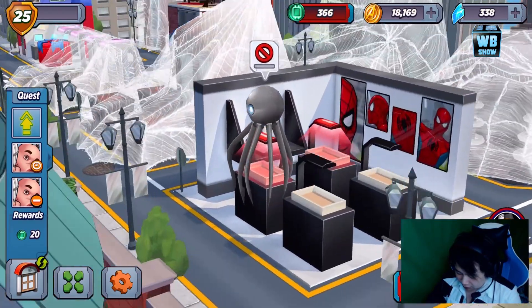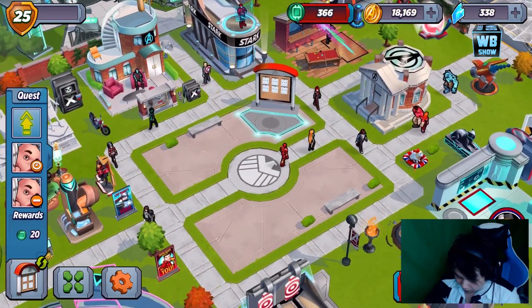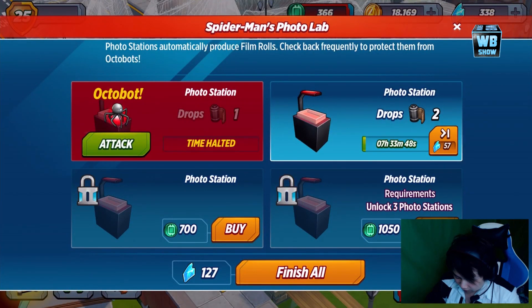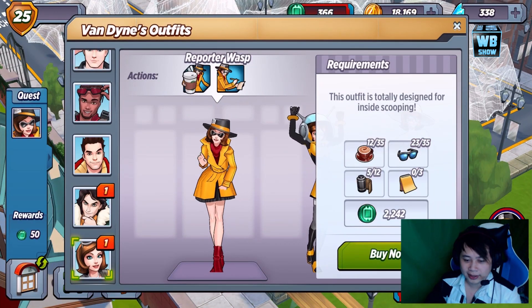I'm still stuck with the Octobot. That's gonna take a while. We got some photo stuff already. Where's Spider-Man? Why are you Spidey? Add photo station — right, I need more of these to add the photo station but I don't have enough. We need more of these — to be exact.